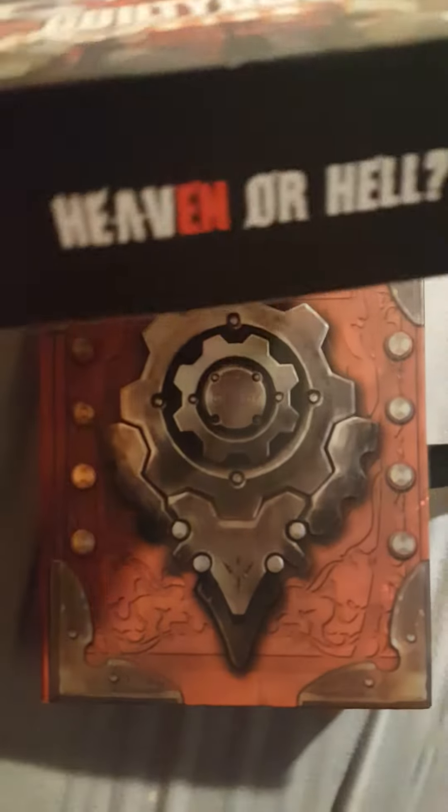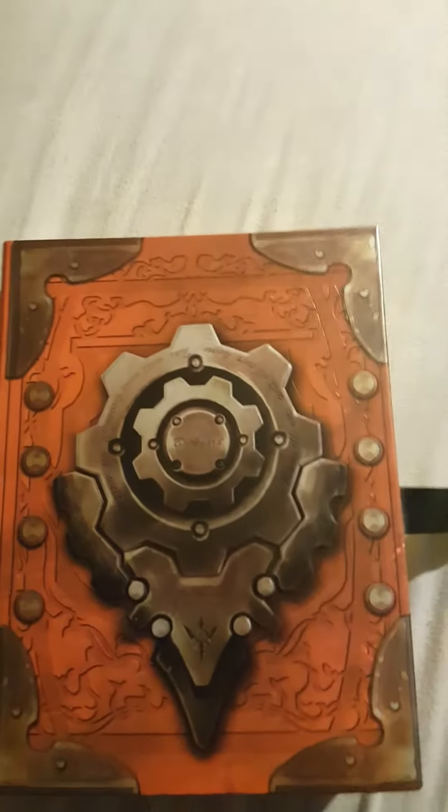Now let's get to the unboxing. I'll pull this up — thank God the slider is not a pain to pull off. As you can see, it says 'Heaven or Hell' here, and here it says 'Guilty Gear,' the logo of the game. It would have been cool if they put 'Let's Rock' or 'Heaven or Hell,' but this makes sense. Now that the slider's off...